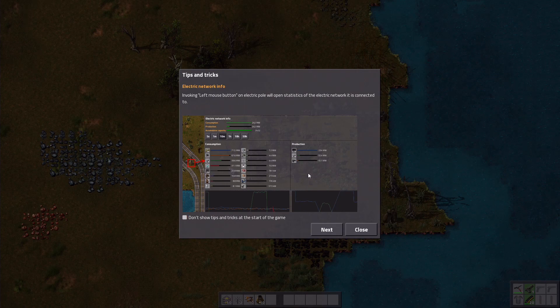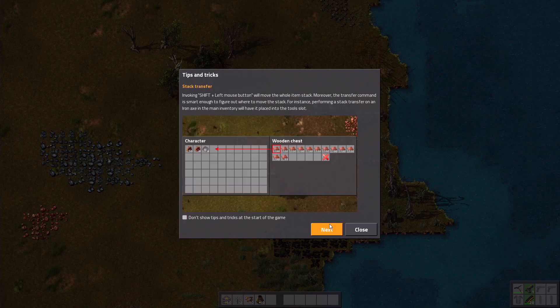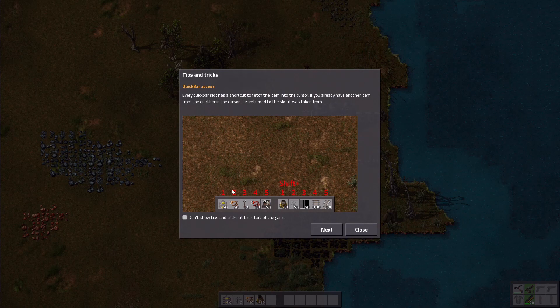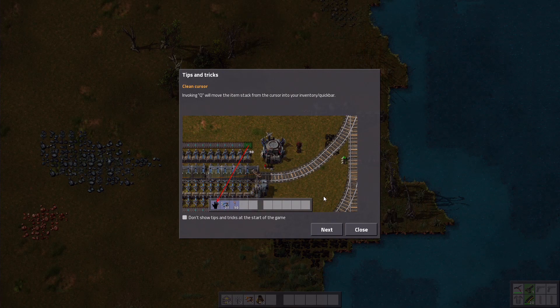Left-clicking on an electric pole will open statistics of the electric network it's connected to. Shift plus left mouse button will move a whole item stack — the transfer command is smart enough to figure out where to move the stack. For instance, performing a stack transfer on an iron axe in the main inventory will place it into the tool slot. Those first five quick slots, and if you hold shift you can use the other five. Q will move an item stack from the cursor into your inventory quickbar.